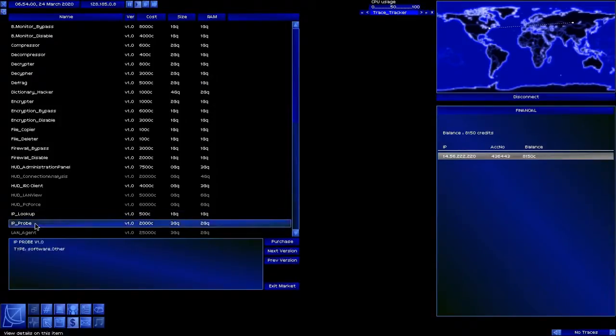We're going to get IP probe. It gives you type and use version information and status. We don't need that much information, however it would be nice to be able to find out exactly what's going on with servers before we hit them. So let's go ahead and purchase the IP probe software.